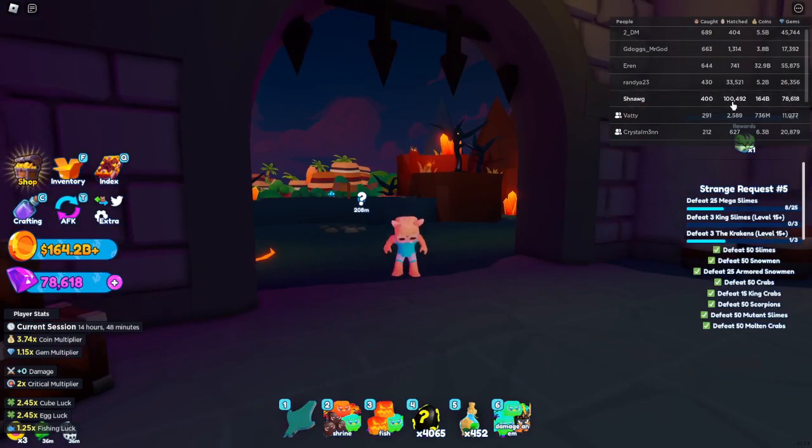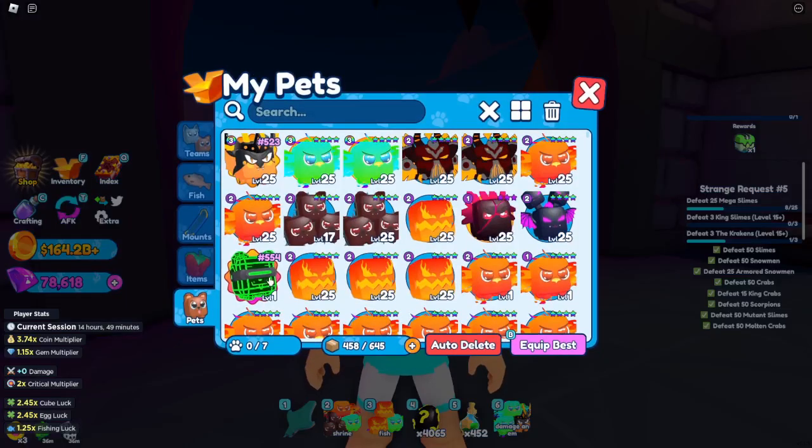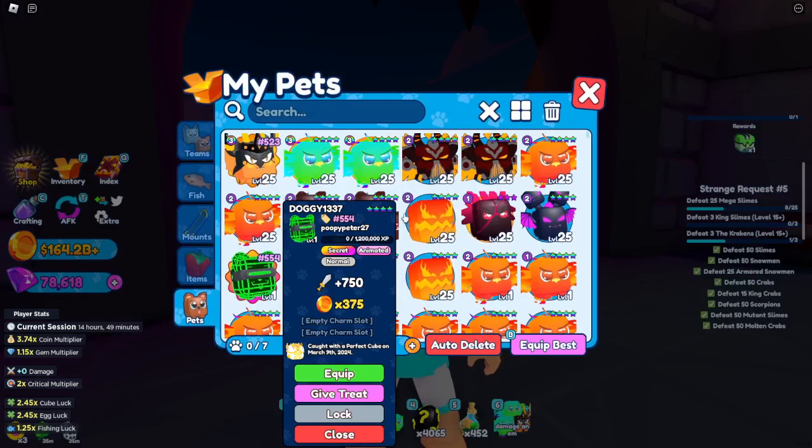Well, one was 10,000 and the other one was 50,000. So I'm definitely not clickbaiting, if anyone was wondering. But we got so much goodies. As you saw earlier, we got the secret pet — the Doggy 1337.